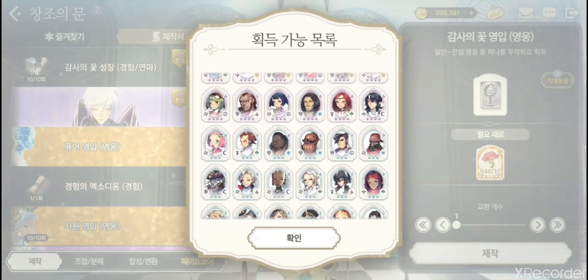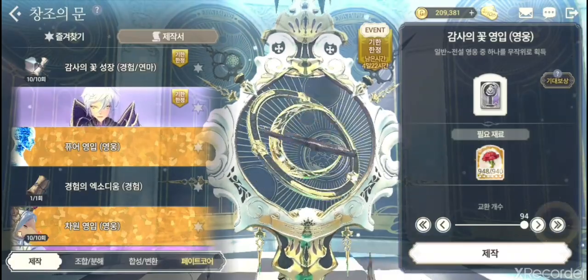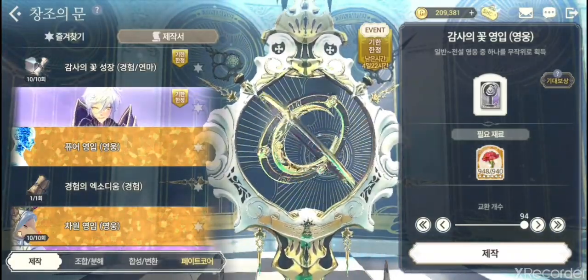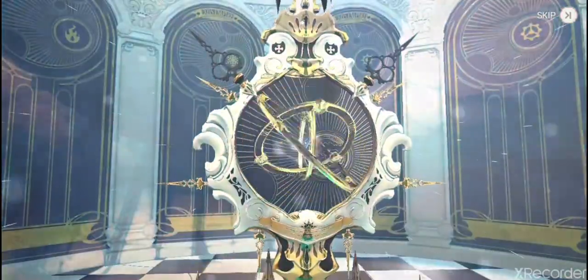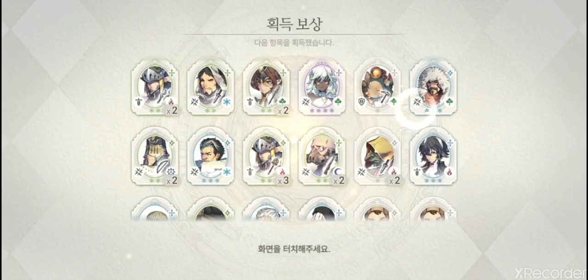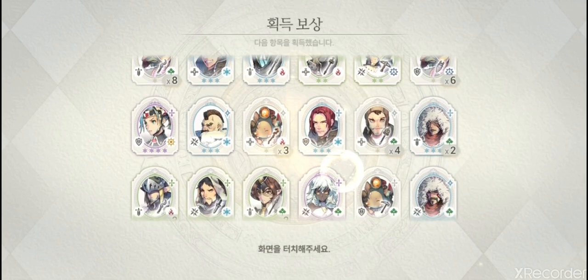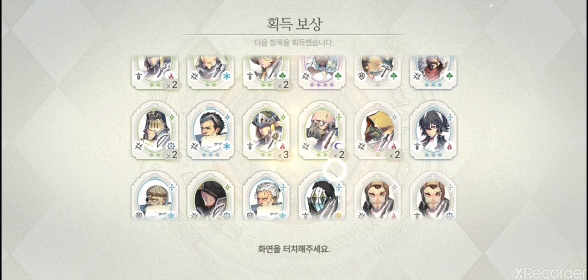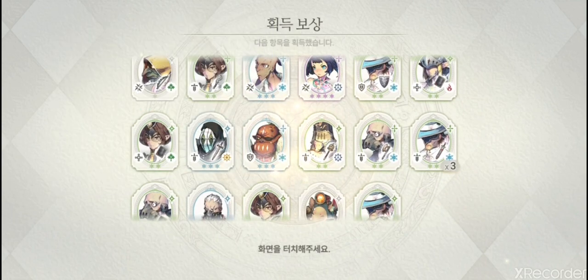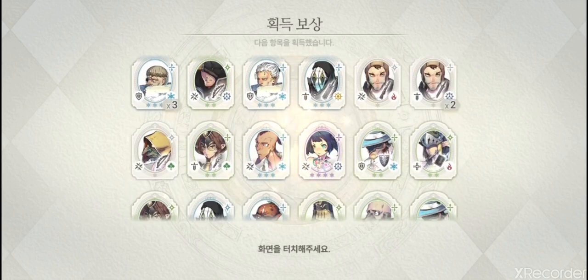I have about 948 roses but can only do 94 rolls. Let's try it out — since I won't get any five stars, it won't do the fancy spin animation. Looks like I got a few purple heroes: one Hawkeye, Lysis, and Yao — she's pretty good. One of them might be a clock hero, though I'm not entirely sure.